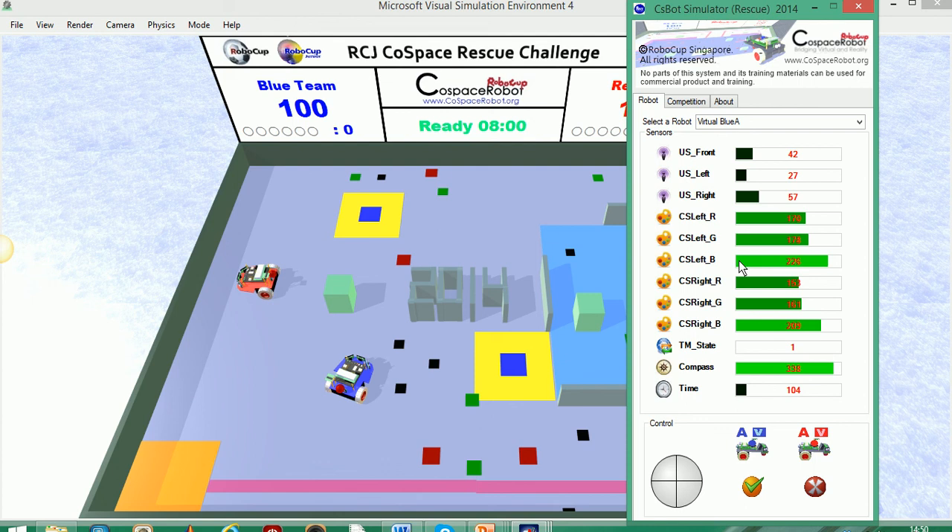We also have color sensors in the robot, one on the left and one on the right. Each color sensor has three values for the red, green and blue content of the color that it is seeing. So for example, if we were to move to a red block, we would have a much higher red content of the color sensor value reading, and vice versa for different colors.